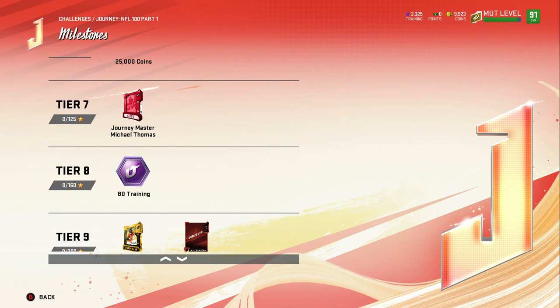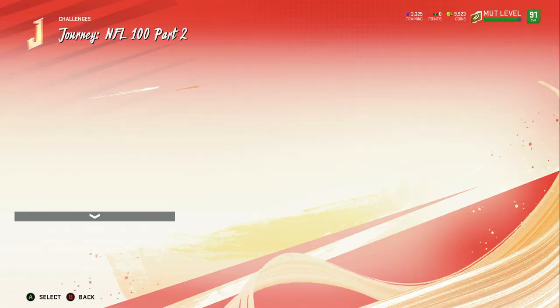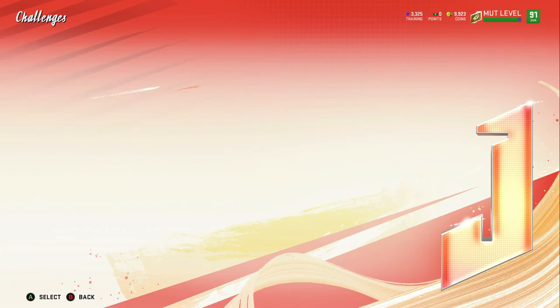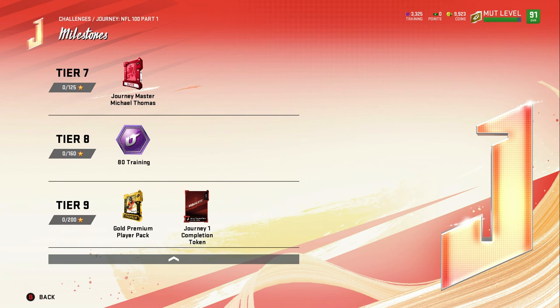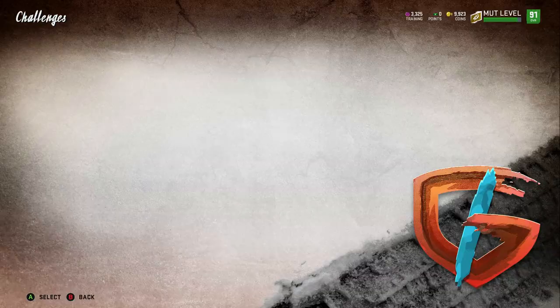The second Journey set: you need 150 stars and at 100 stars you get 50k, a Gridiron player pack, a Gold Premium player pack, and a Gold player pack — same structure as before. If you want to push yourself you can go for max stars, but I don't think it's worth it just for 80 extra training, an Old Journey Master Michael Thomas, a gold pack, and a token.